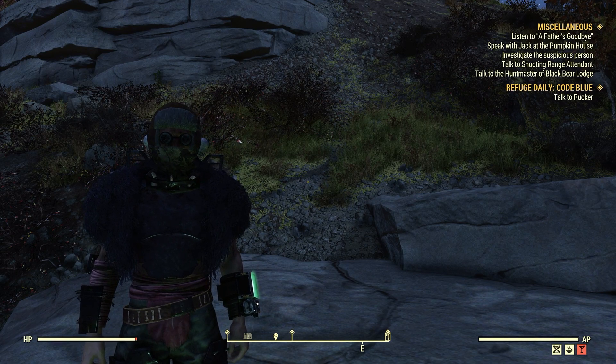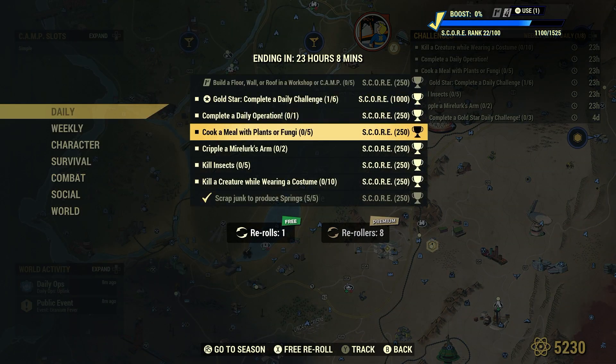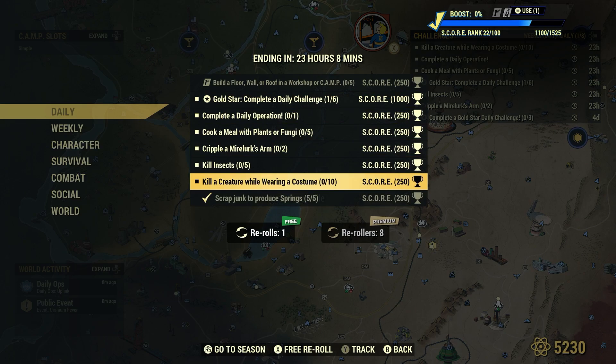Welcome to Fallout 76. This is Jim. Once in a while we get a daily: kill a creature while wearing a costume. When you think of a costume, you automatically think like a Halloween costume — like a skeleton costume or a witch's costume. However, dailies and sometimes weeklies that ask you to do a task while wearing a costume, well most times the outfit you're wearing will satisfy this daily or weekly challenge. And when it comes to killing a creature, as long as it's not a human — humans don't count. And we're going to prove that here.